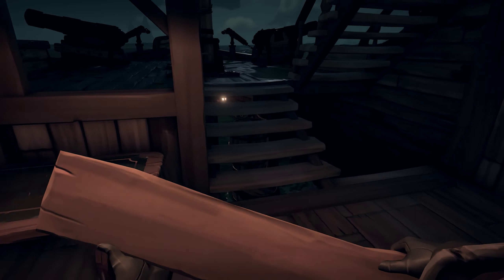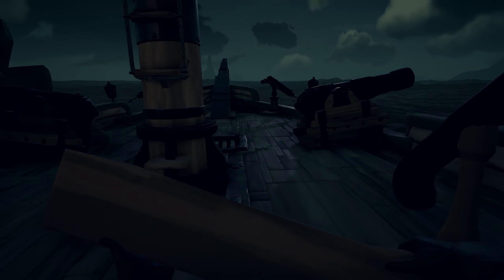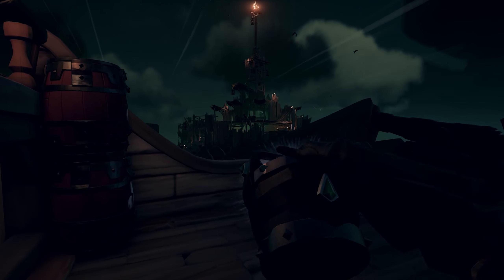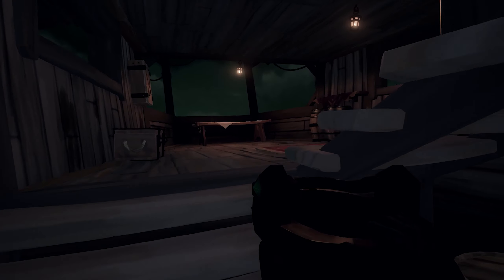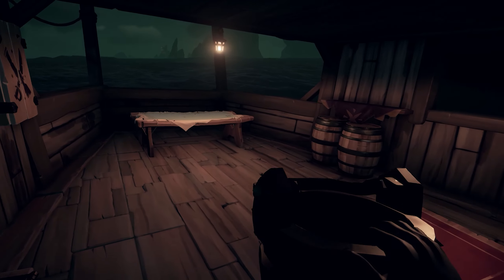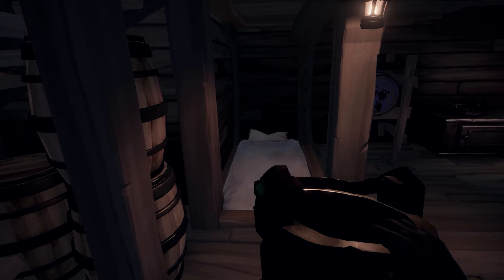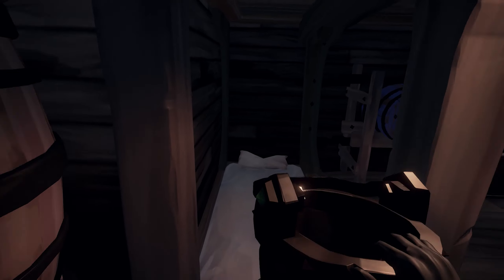A mid deck hole is preferable to a lower deck hole on either of the ships with proper mid decks. The brigantine does not have a proper mid deck — it kind of does in the back where it's raised, but it's not a proper mid deck like the galleon's full mid deck. There's not an extra new hole that opens up here, which would definitely change the balance of the sloop.